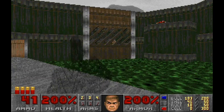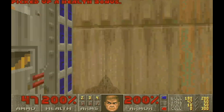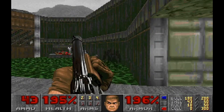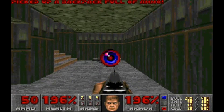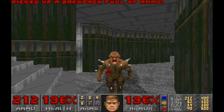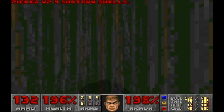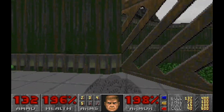First thing we're going to do, we're going to take care of the imps in that window. We're not going to enter this room, because the second we enter this corridor, that platform lowers. Let's enter this room the cool way. You can enter the blue key room the regular way, and there will be a maze that awaits you — a maze that we don't have to do. So let's turn right back around.